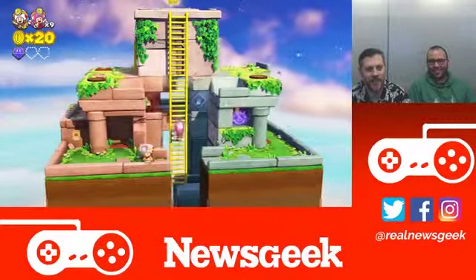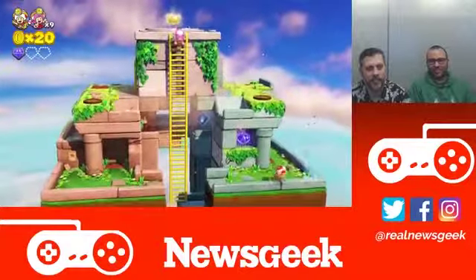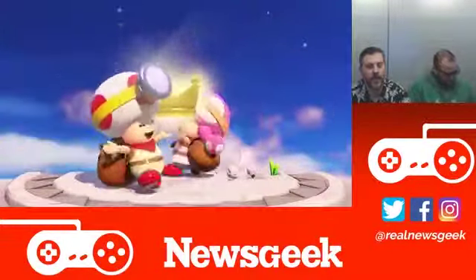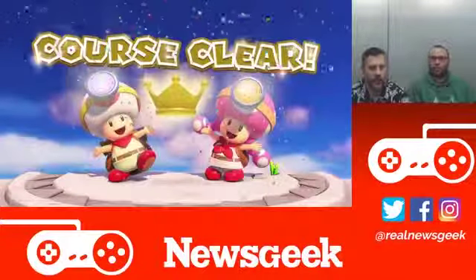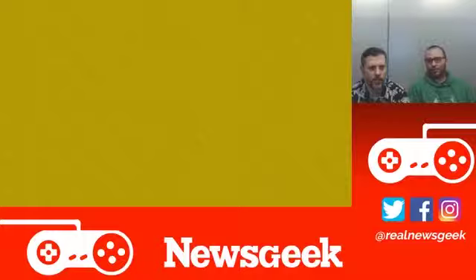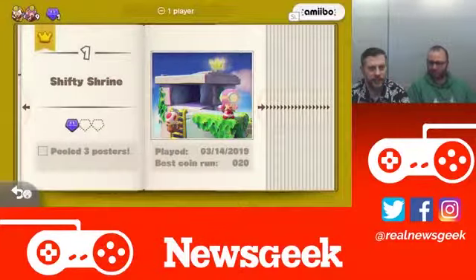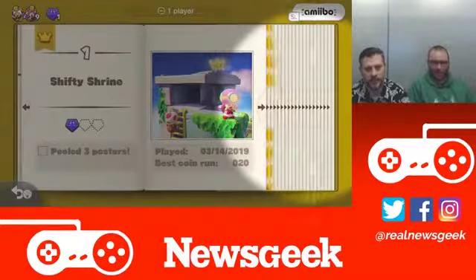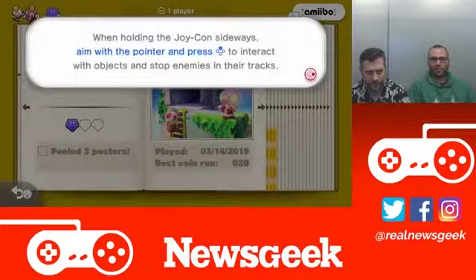This is actually kind of fun for co-op — it's like a puzzle. You want to go back and redo that one? No, we'll continue on. Quick tip: when holding the Joy-Con sideways, aim with the pointer and press up to interact with objects.